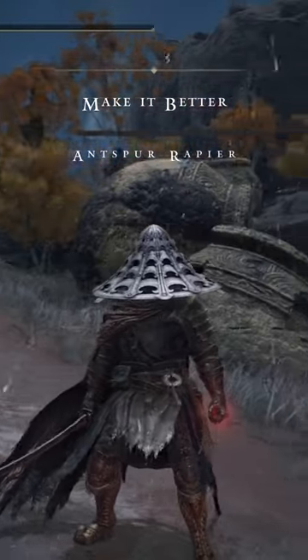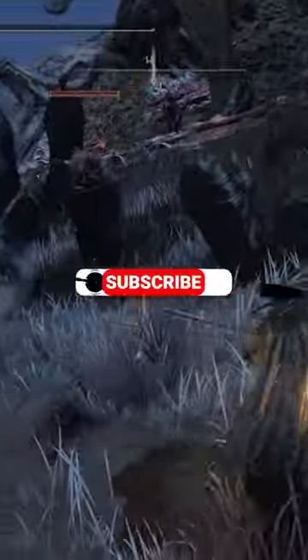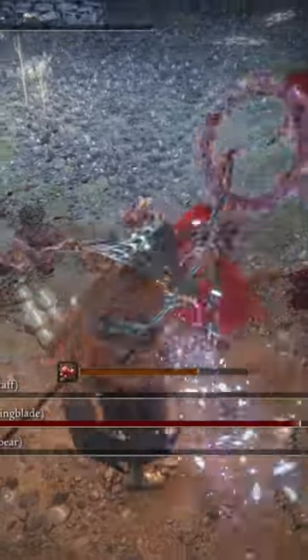Welcome back to the Make It Better series, where we take one weapon from Elden Ring and stack it out to make it the best it can possibly be. Let me know in the comments if you agree or disagree with what I've put here. Today we are looking at the Nagakiba — katana users are no stranger to this weapon, and considering it's the longest and one of the best katanas in the game, that makes total sense.